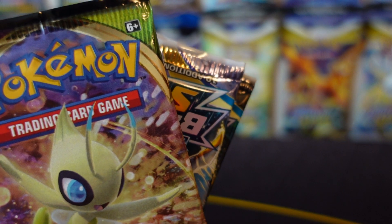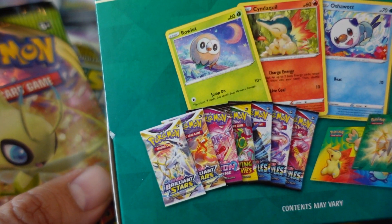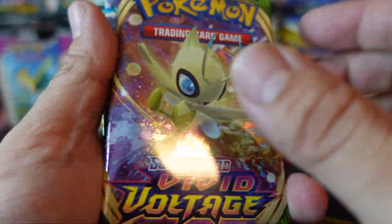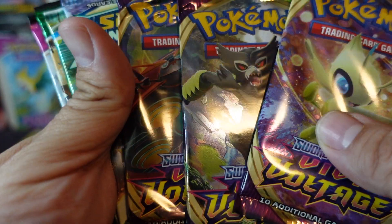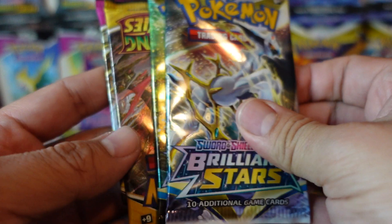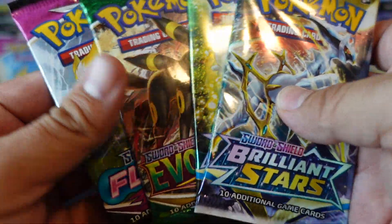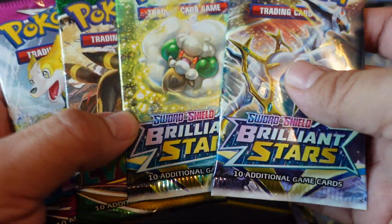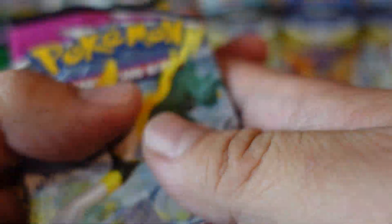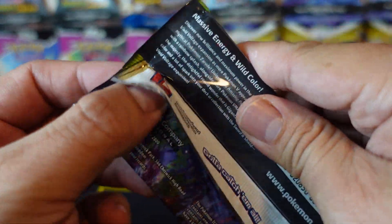All right, let's see what packs we have, because it's never whatever the pack selection is on the box. So according to this, we're getting two Brilliant Stars, one Fusion Strike, one Evolving Skies, and three Battle Styles. Well, we got three packs of Vivid Voltage — whoa! I'm not going to complain, I'd rather have that than Battle Styles. Two Brilliant Stars, one Evolving Skies, and one Fusion Strike. This is an awesome pack selection! Holy cow, I need to go pick another one of these up. I've got to say, this is my favorite box so far.